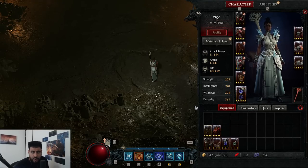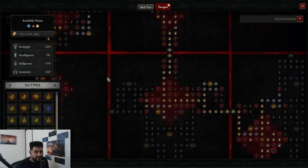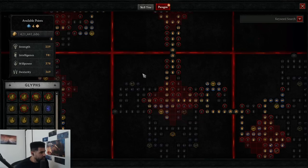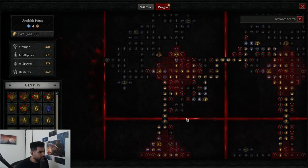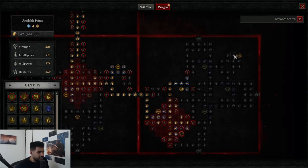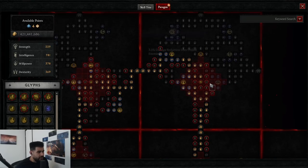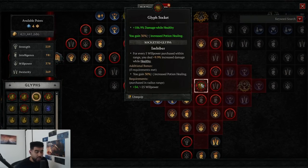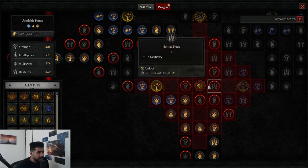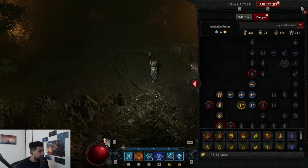Now for the Paragon board, I'll go through it quickly. The glyphs I went for are: glyph of control, glyph of destruction, glyph of the imbiber, glyph of enchanter, and frostbite. The boards I went for are the base board into the frigid fate board, into the ice fall board, into the static surge board, into the enchantment master board. I've gone for as many elite nodes as possible. When you have a glyph — for example, a willpower-based one — you want to get all the willpower nodes within the glyph radius while spending as few points as possible, only picking up the relevant ones to make your glyph stronger and give you more damage.